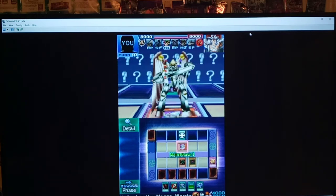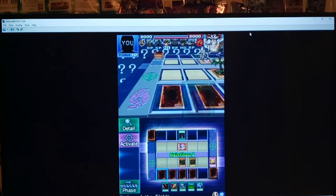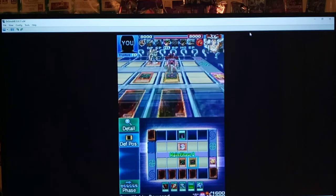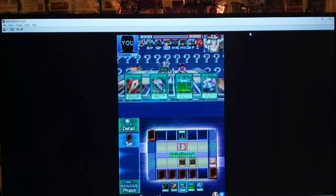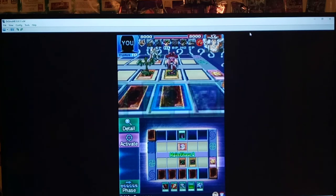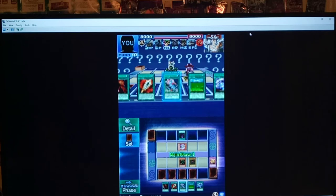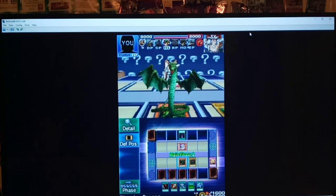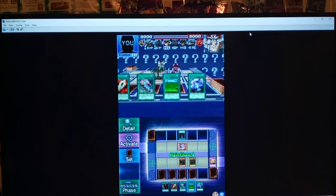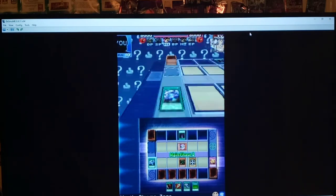We got two Tailor of the Fickle. And we also got two Field Cards. Limiter Removal. One of these DNA Surgeries we want to change this to Machines. But we also have no... this is very tricky. I don't think Sogan's gonna help here. So I'm gonna go with Mystic Plasma Zone — let's just start trying.